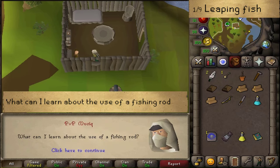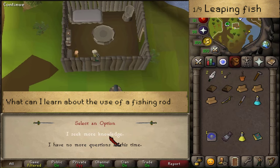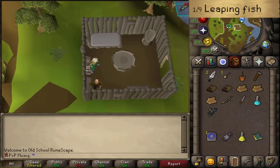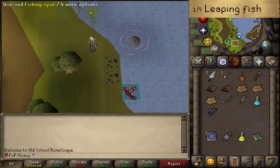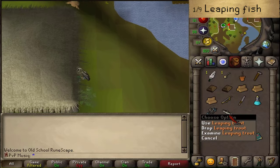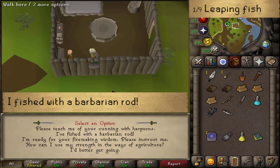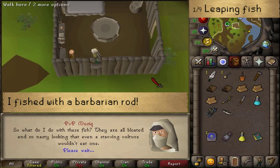To learn leaping fish, select option 2: 'What can I learn about the use of a fishing rod?' Click to continue until you see the message that you can seek more knowledge. Ignore it and then search his barbarian bed to find a fishing rod. Then go up north and use any fishing spot until you catch some fish. Keep this fish because you're gonna be needing it for your Barbarian Herblore. Next, return to Otto Godblessed, talk to him, and select option 2 that you have fished with a barbarian rod to complete your very first barbarian training out of 9.